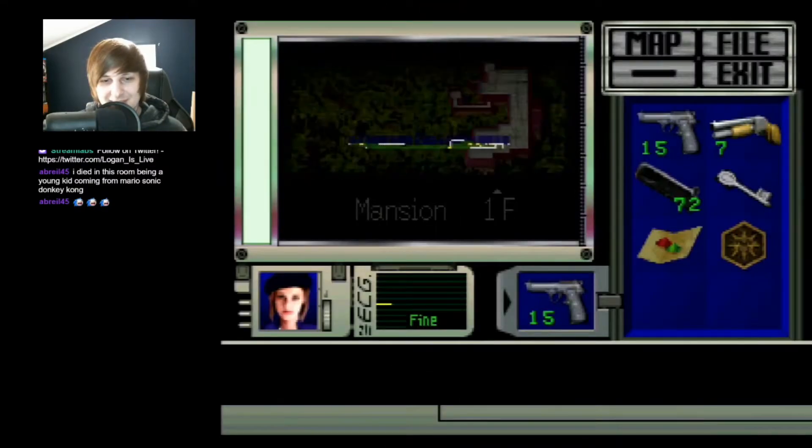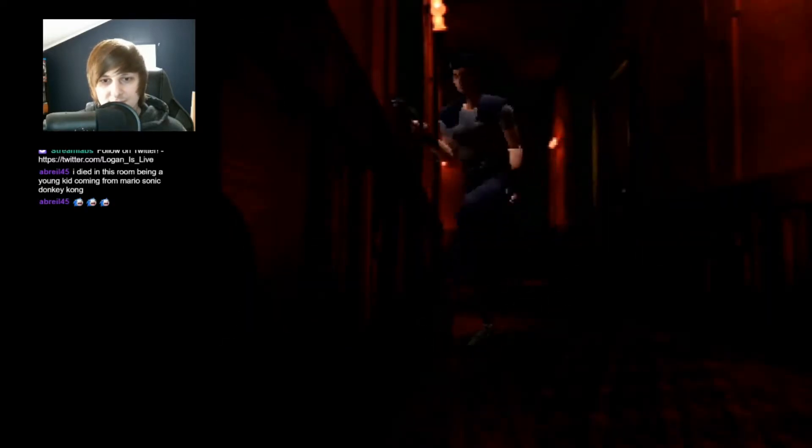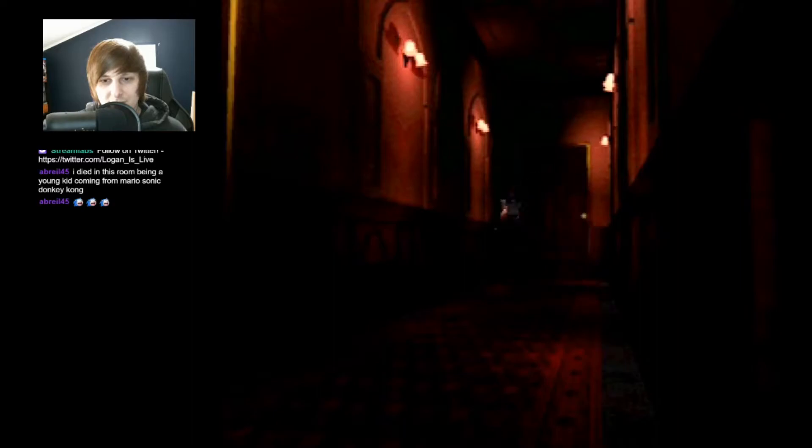All right, we know where the serum is because we played the remake. Earlier we did read that there's vitamins and serum. Oh, it actually just tells you — okay, well that ain't so bad. What's my best way to get there? I guess just going through the first floor. I mean, I know we could come from the second floor.